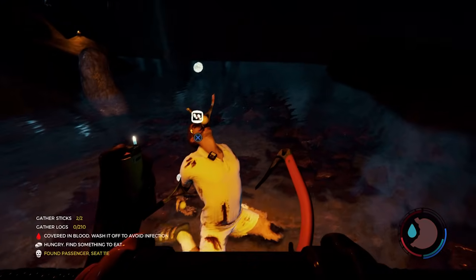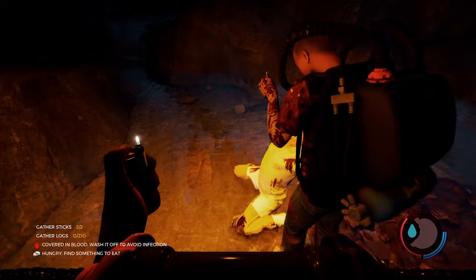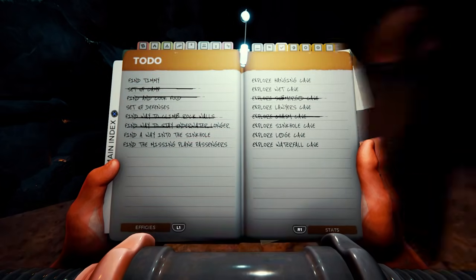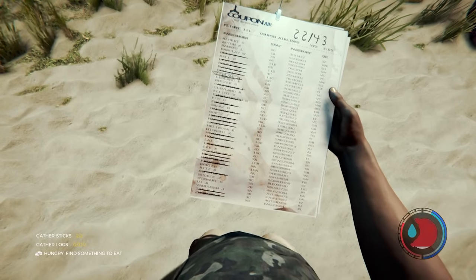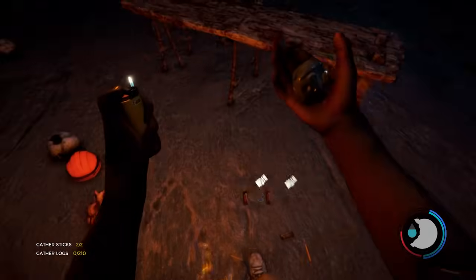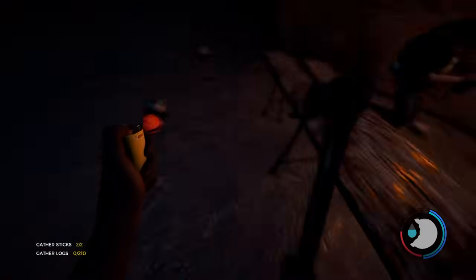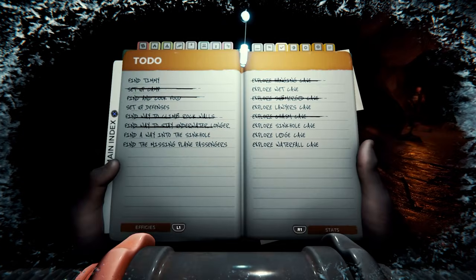We headed down to the bottom of Cave 7 for the Pedometer, an item that tracks your steps — once it reaches 50,000 it unlocks a trophy. While exploring caves, we also decided to find all passengers to attempt two trophies at once. In Cave 2 we found more passengers and the first of six toy pieces. We then explored Cave 3, grabbing the second toy part, cassette tape 4, and a chainsaw before crossing the Wet Cave off our list. Cave 1 was next, where we found more passengers, another toy part, and burned a few mutants before picking up a katana.